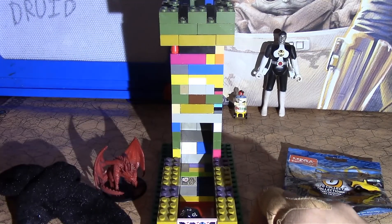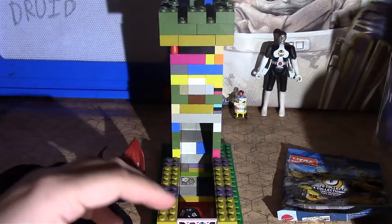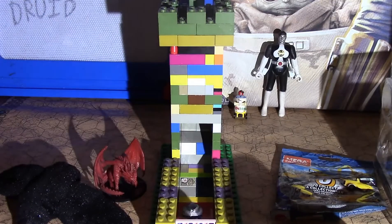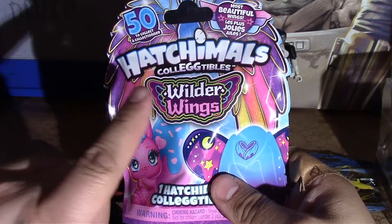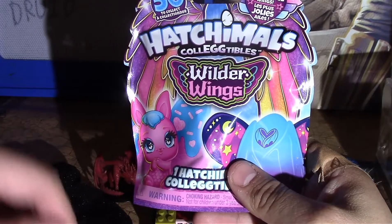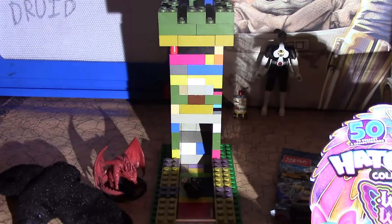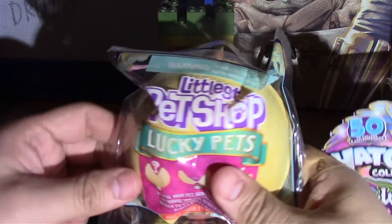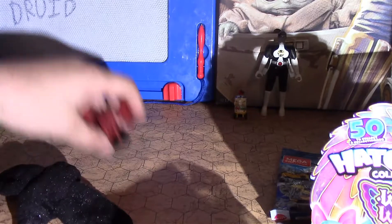The second one is Roblox Mystery Box and Accessory Pack. The third one is number six - Hatchimals Collectibles, Wild Rings. And the last one is number eight - Littlest Pet Shop Lucky Pets. Looks like a fortune cookie. So that is the four that I'm going to look at.